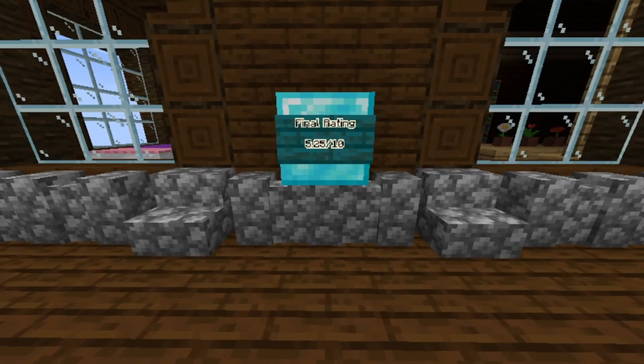Ladies and gentlemen, this brings us to our final rating for the diamond block — the first block of season 2, which will be setting the precedent for the rest of the season. The final rating for the diamond block is 5.25 out of 10. I hope you all enjoyed this video. Please subscribe to see the other block reviews, and remember to leave a comment if you want a specific block reviewed. Thank you for coming out — I will see you in the next video.